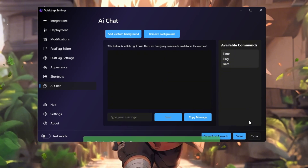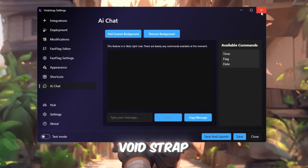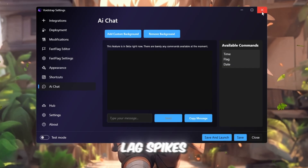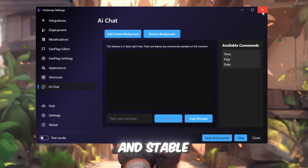After saving your settings, launch Roblox directly through Voidstrap. You'll immediately feel the difference: higher frame rates, no lag spikes, smoother visuals, and stable ping.